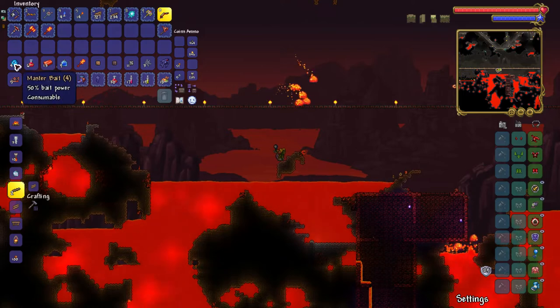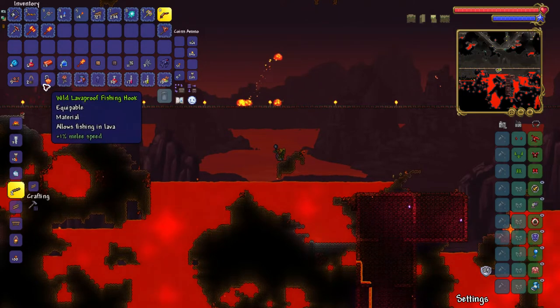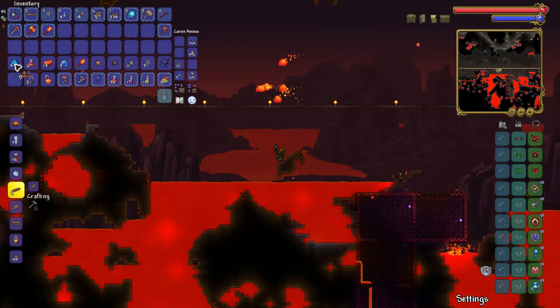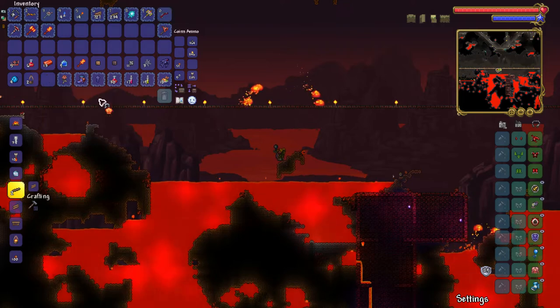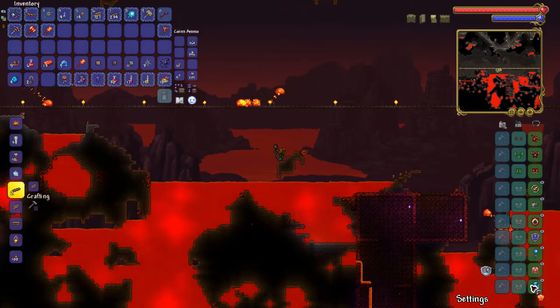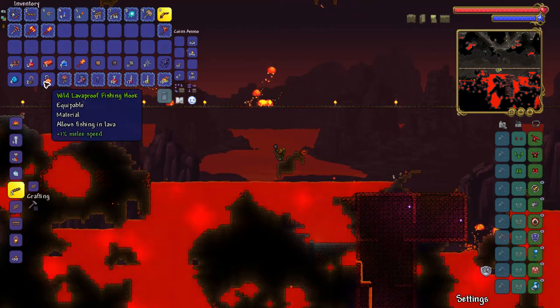But you may wonder, how do you fish in lava without the lava-proof fishing hook? That is simple. All you need to do is get some lava-proof fishing bait like the magma snail and lava fly using a lava-proof bug net.